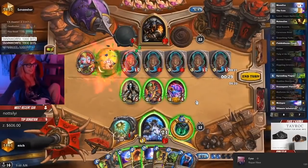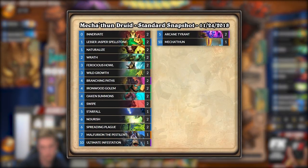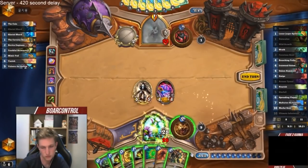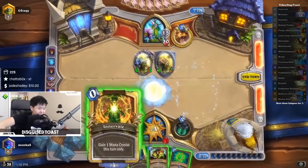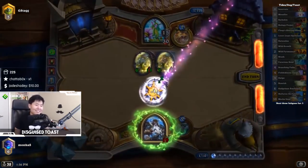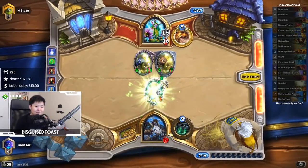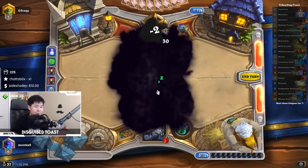This was truly the Golden Age of Druid, but it was still ripe for innovation. Mechathun Druid was another archetype that emerged from Boomsday, relying on drawing the whole deck like Togwaggle Druid but being forced to play every single card before it could do the Mechathun, Innervate, and Naturalize combo to win the game. Having to save a Naturalize and playing every card made the deck a bit worse than Togwaggle Druid, so it didn't see much play. Similarly, Taunt Druid received no new cards to help it beat the now very Malygos Druid-centric meta, and so it fell to Tier 3 alongside Mechathun Druid.